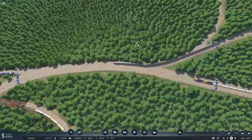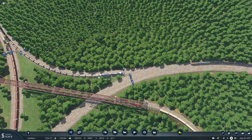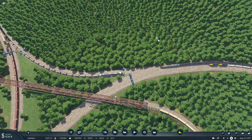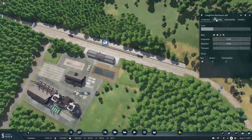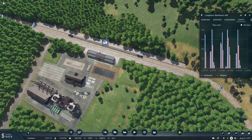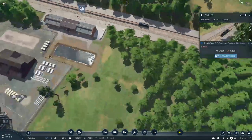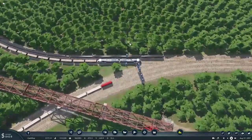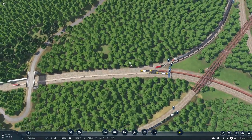That should fix the problem, though this train will have to pass through this area again before the mineral train — the bauxite — can get through. This bauxite is heavily needed at the aluminum plant because there haven't been any deliveries of aluminum for a while, and the charts are showing I haven't been supplying it very well. My diesel switcher located here is also waiting impatiently for that aluminum.